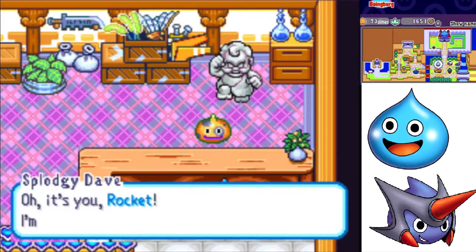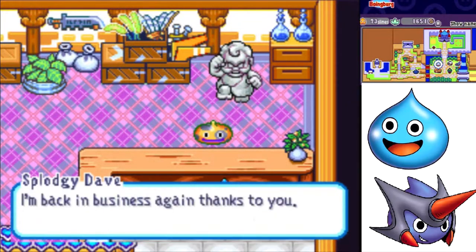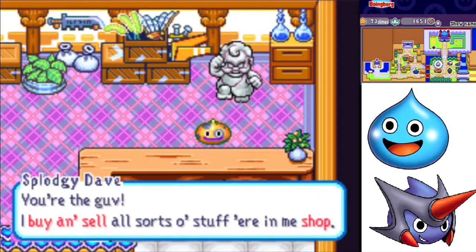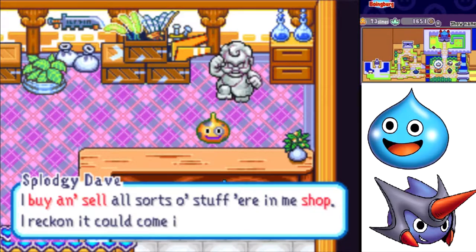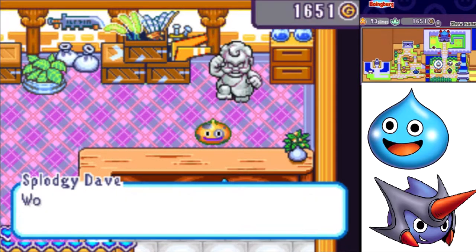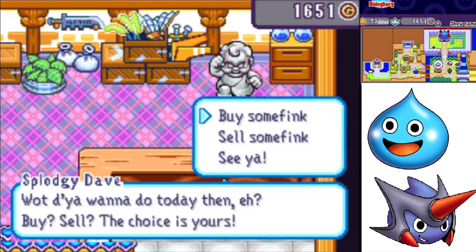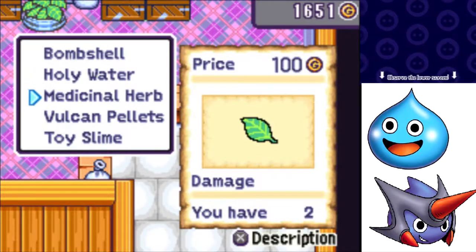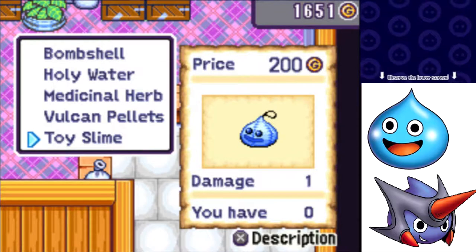I'm back in business again, thanks to you — you're the gov. I buy and sell all sorts of stuff here in me shop. You can sell all the items you don't want for cash, except the boulders. He also sells Bombshells, Holy Water, Medicinal Herbs, Vulcan Pellets, and Toy Slimes.